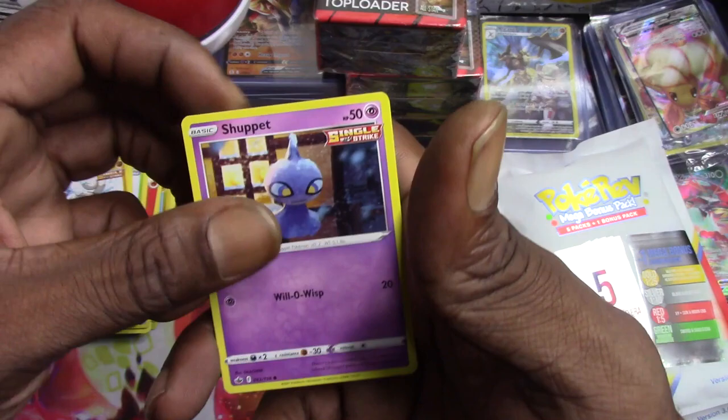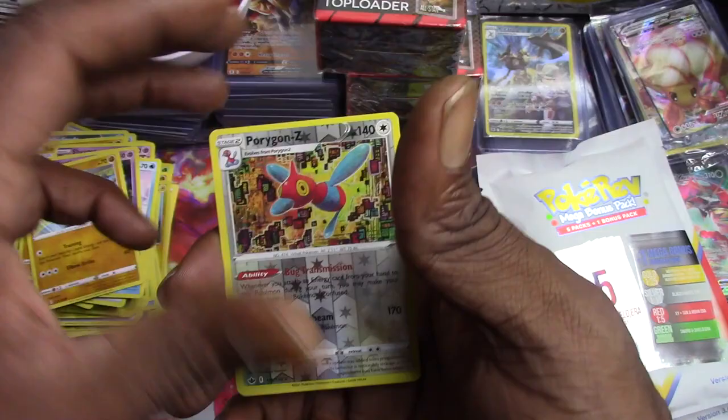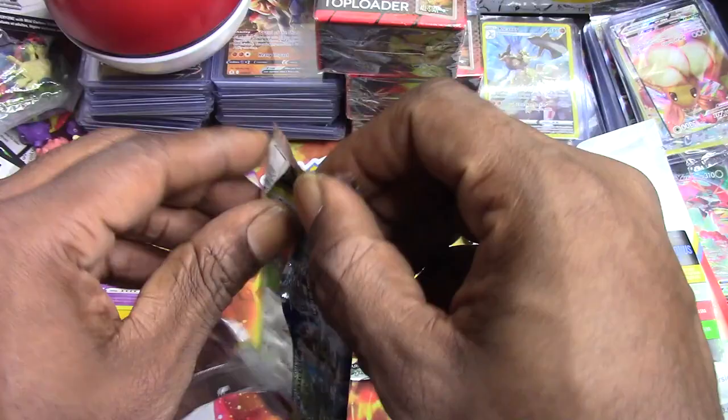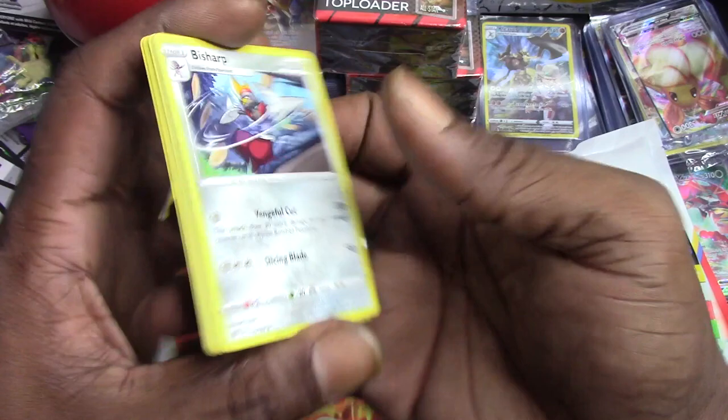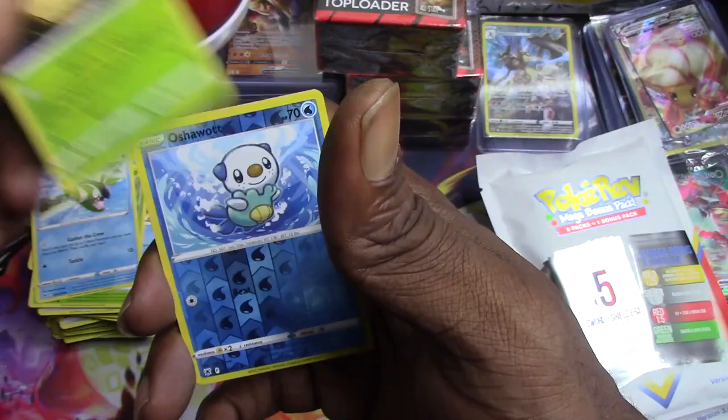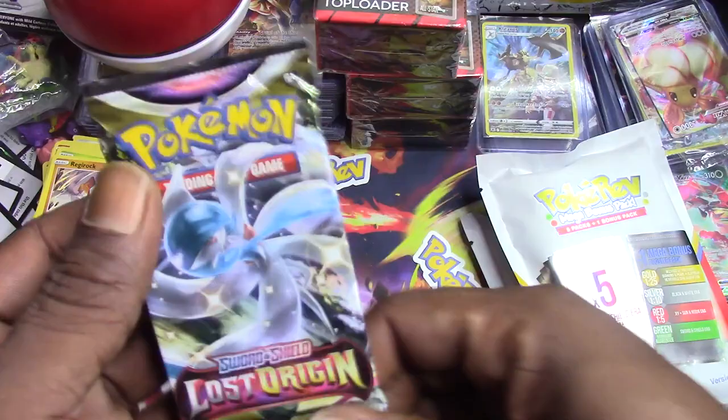Rugged helmet, Thwackey, Whirlipede, Rock Ruff, Shuppet, Castform, Gastly, Kabu, Pho, Porygon-Z - reverse holo and a Goreluck non-holo rare. Two packs left: astral radiance and then lost origins. No good code cards. Bisharp, Dark Patch, Quilava, Tentacruel, Mantine, Scyther, Basculin, Voltorb, Oshawott - reverse holo and a Regirock.